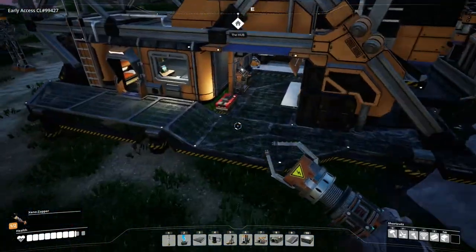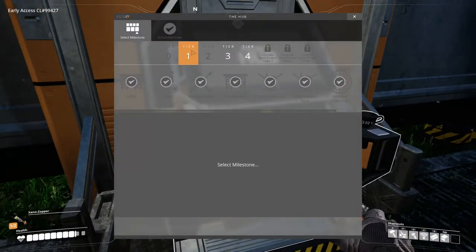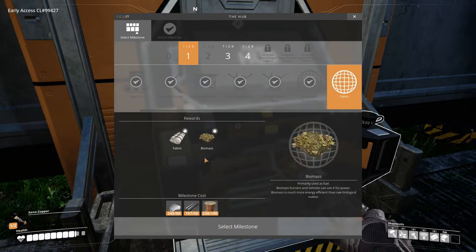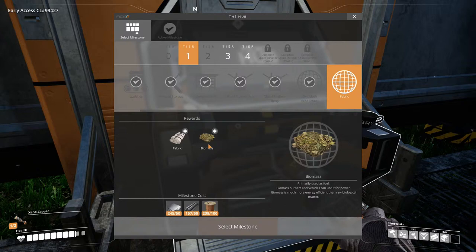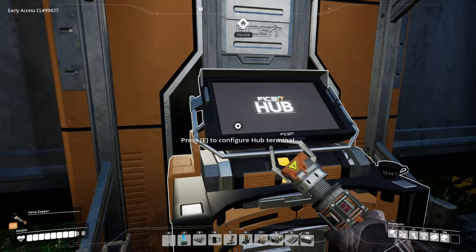Alright, let's go have a look at what we need to do here and see what's available. I noticed this last time too — we had one in here. Oh, fabric. Okay, so a little bit of biomass and fabric. That's weird. So I need to send up this. Well, that's interesting.